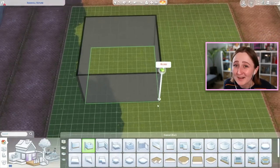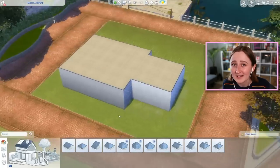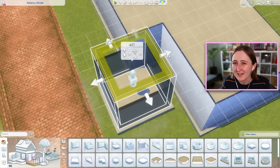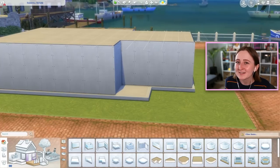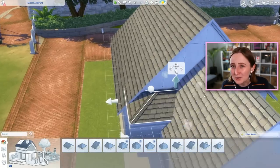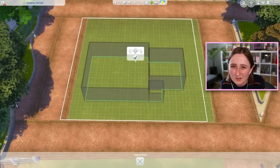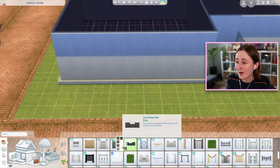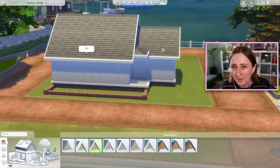So we are jumping straight into the speed build here, and you can see already that I am building this on a much smaller lot than the default vet clinic is on. This is a 20 by 20 lot in the more downtown area of Brindleton Bay. To kind of get your bearings, this is next door to where Katarina Lynx lives, that cat lady. This lot used to be an empty house — just a sort of nice, maybe converted factory-looking build — and I bulldozed it, and now I'm building a more Cape Cod style vet clinic in its place.